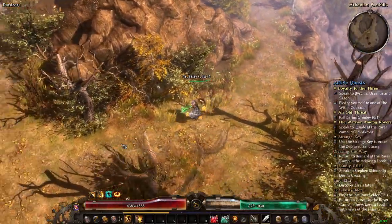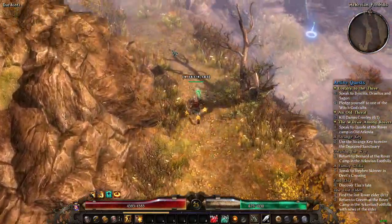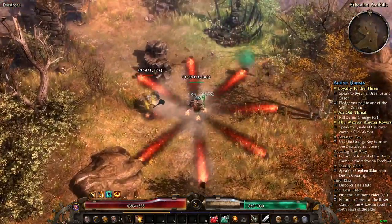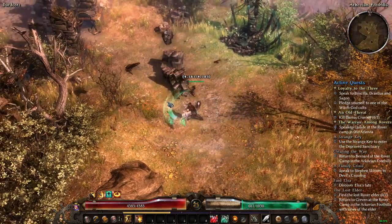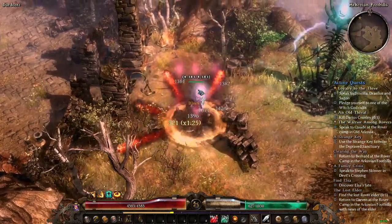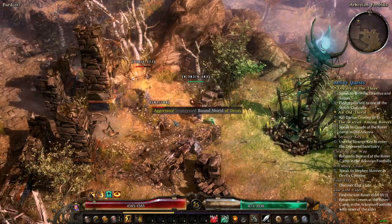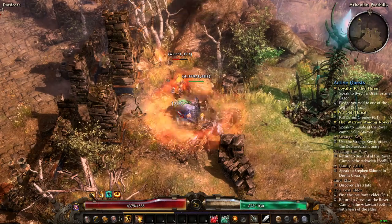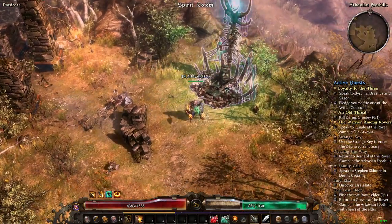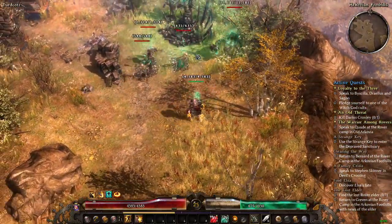This character is now actually higher level than the same build on the normal side. You also have to come up here for the second quest. I have the exact same character on the normal side. An enemy just appeared — a good test of the build's ability and potentially some good gear.